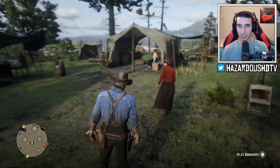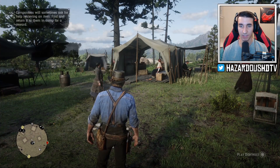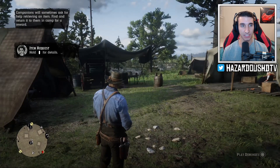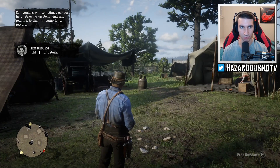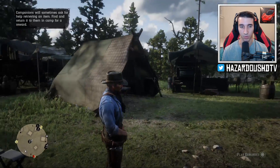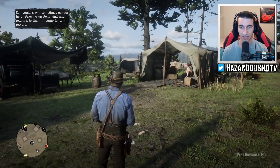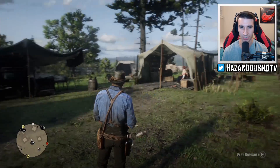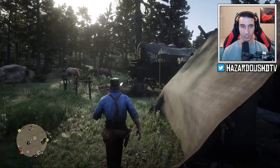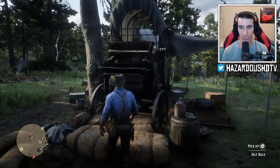She just asked me to do something, and this is the coolest thing about the gang campsite - members of the gang will come up and ask you for different quests and item requests. For this example: 'Companions will sometimes ask for help retrieving an item - find and return it to them in camp for a reward.' You get rewarded for different activities around the camp. The more money and items you donate, the better rewards you get. You can also completely customize this camp.